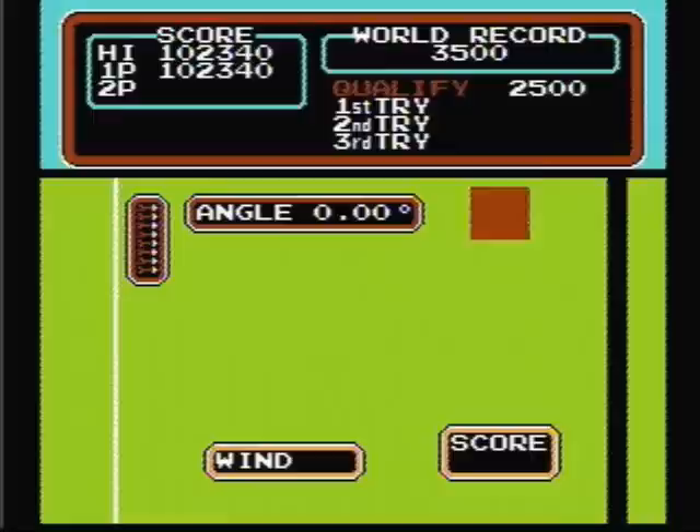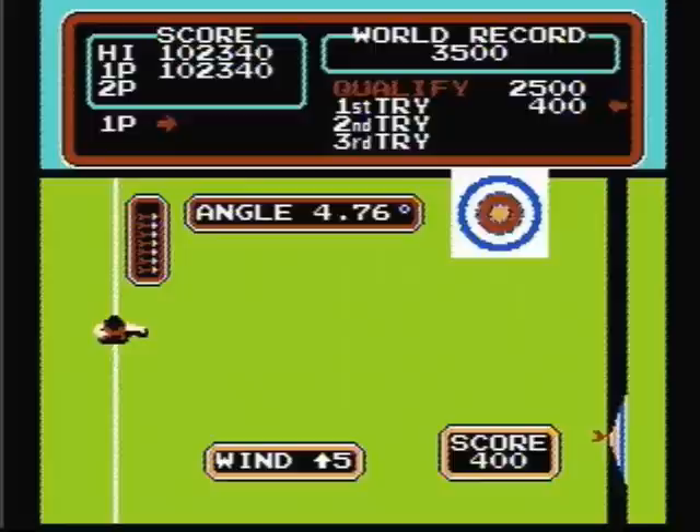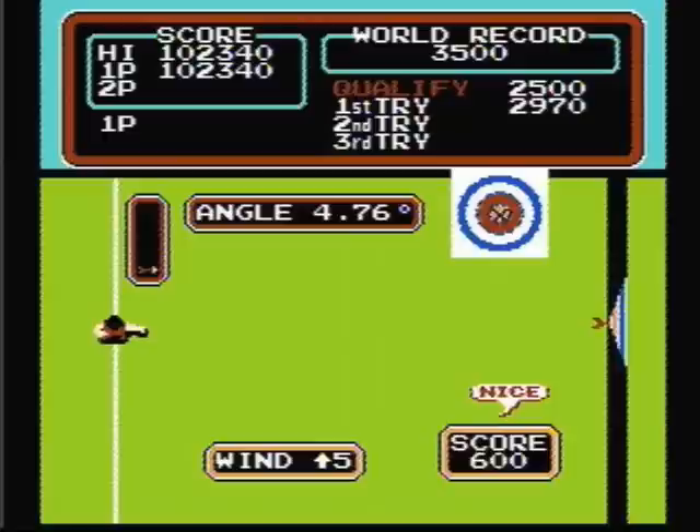Now let's go to the next event, archery. The first thing you've got to do is choose your wind. My wind is 5 degrees headed north. The object of this event is to get bullseyes, of course. You want your angle to be a perfect 5 degrees, but you can still get bullseyes with 4.76 degrees and 5.28 degrees — it's just harder. The longer you hold down the A button, the higher the angle. Perfect — and with that shot, I have enough points to qualify.